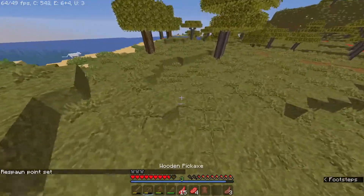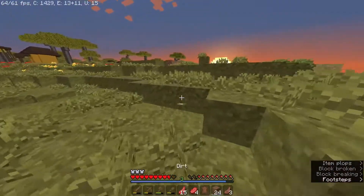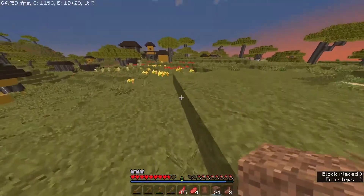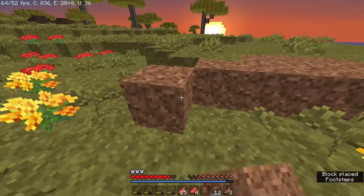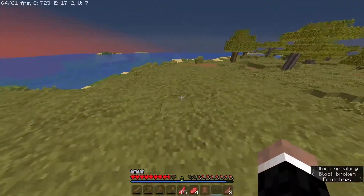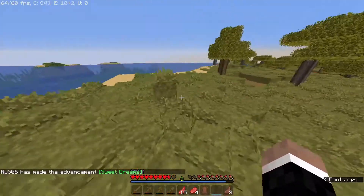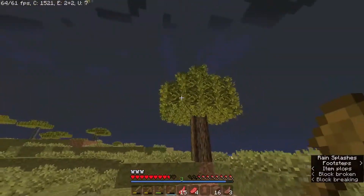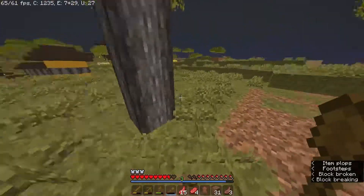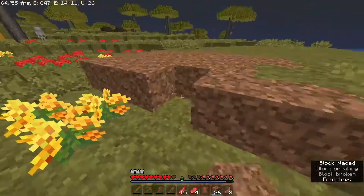I need to go get some dirt. We've got a little bit of dirt — I'm going to fill this area in so I've got a proper foundation to work with. I don't think I've got enough, I'll have to get some more. I'll sleep first — there we go, it's morning! Let's get some more dirt. It's raining, what a shame, but luckily in a savannah biome the rain doesn't really affect me.